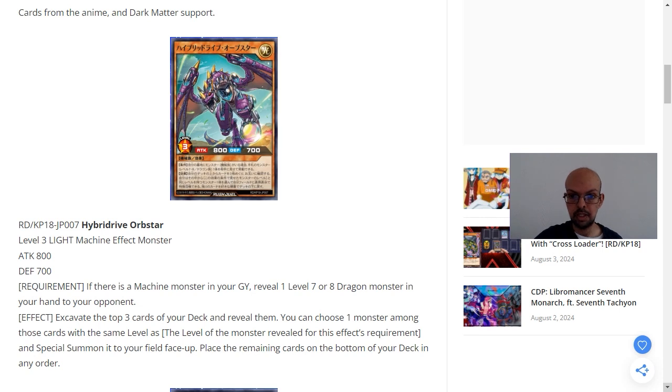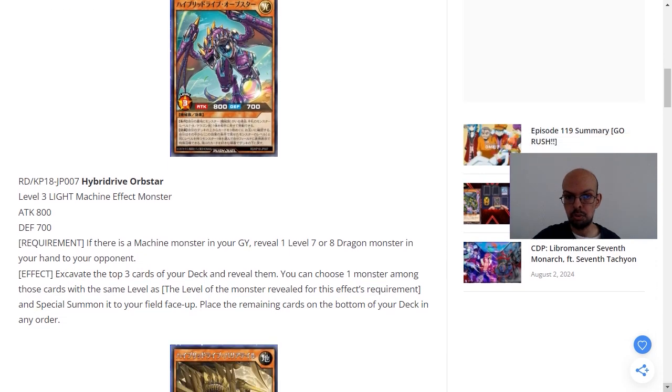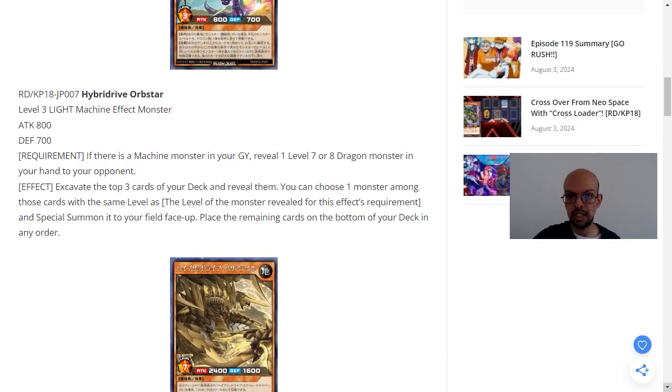Therefore, if you've revealed a level 7, it has to be a level 7, and if it's a level 8, it has to be a level 8. It doesn't say that the monster chosen by this effect has to be of a specific type, so other than the initial requirement, it doesn't restrict you further as to being specifically a machine or dragon type. You just get to match the level, and if you do, you get to special summon. The other cards do go to the bottom of the deck, but bear in mind you will be able to recover those cards when the deck gets shuffled.